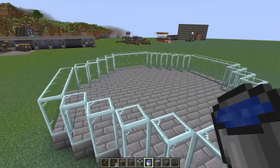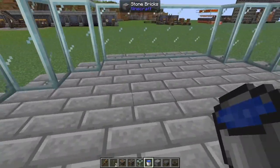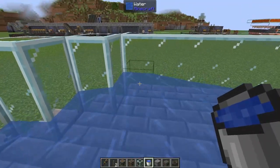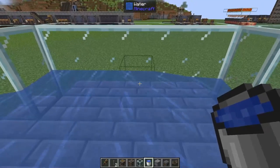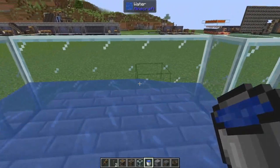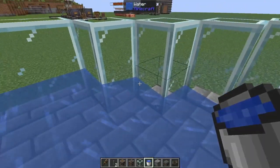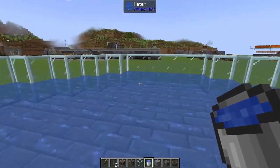Then once you've got your glass perimeter, the next step is to actually flood this entire area with water sources. We're going to come to one of the sides, place down one water source, skip one, add in another water source. That'll make an infinite water source here where you can refill your bucket. Skip one, come back, and we can do this all the way around. You'll end up with one layer that looks like this.